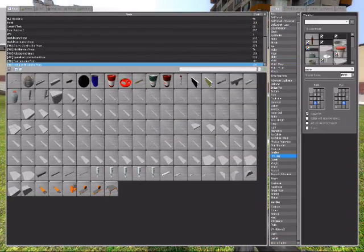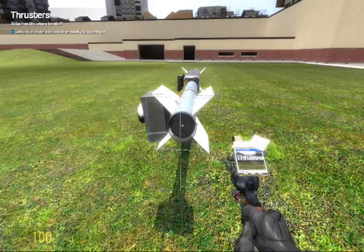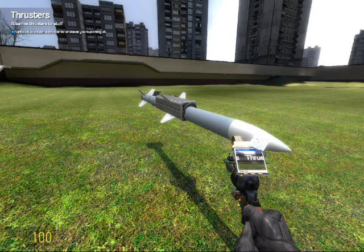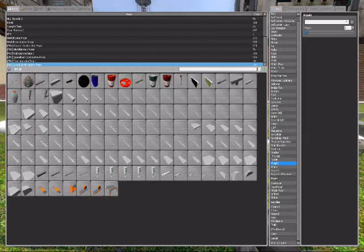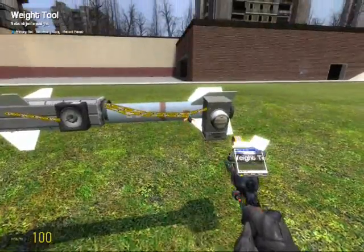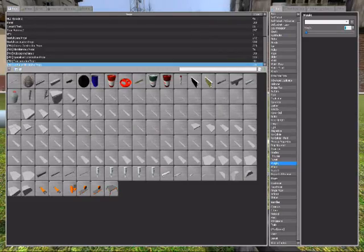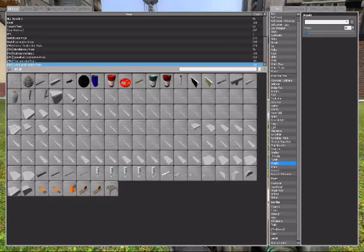Now get a normal thruster, set it to about 15,000 as well, set it to a different key than the vector thruster, and put it on the back. This thruster controls the actual forward thrust, whereas the vector thruster controls the direction of the missile. Change the weight of all the small components — put 1 on all the extra stuff. Make the missile itself 10 and the iron beam 10. Don't change the weight of the thrusters because weight really screws with them.